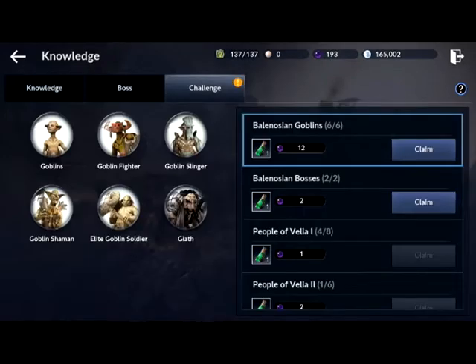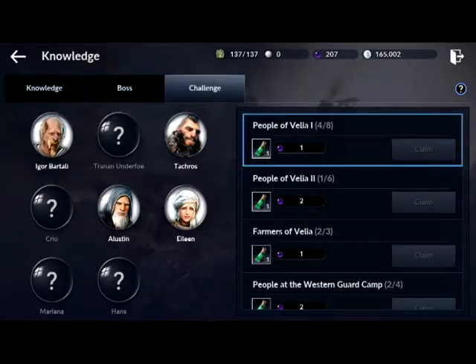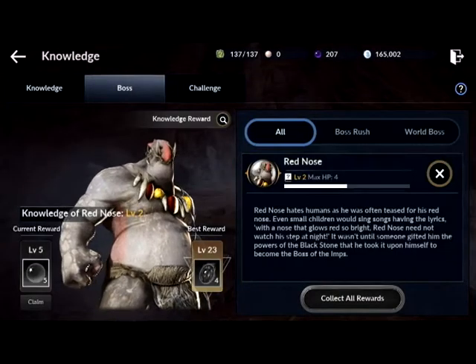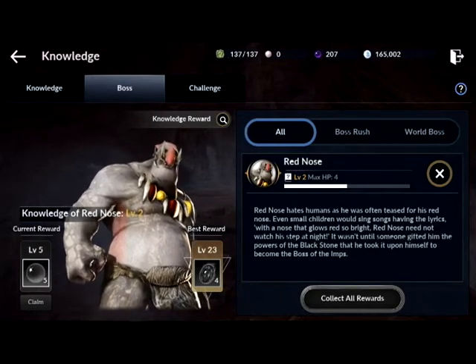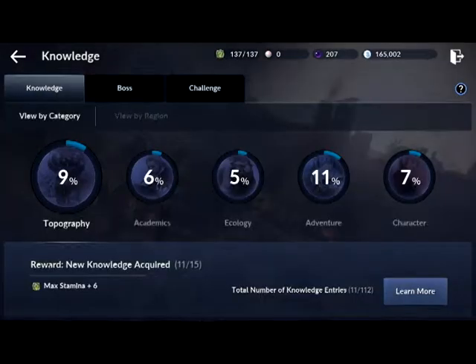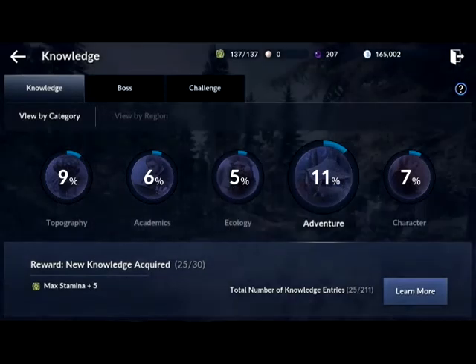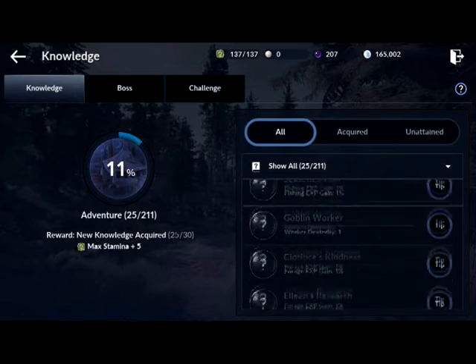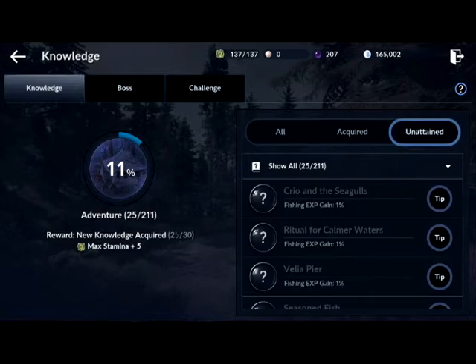This is the Knowledge system. There's knowledge of areas, knowledge of bosses, and challenges — oh, I have stuff to claim! There's also knowledge of people, so there are some people I haven't talked to yet who aren't listed here. Boss knowledge shows information on the boss — I've gotten to level two so far and can go all the way up to level 23. There are a bunch of different kinds of knowledge, and you can click the Learn More button to see which ones you've acquired and which you haven't yet.